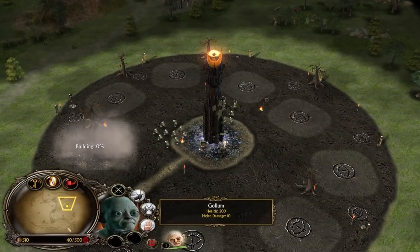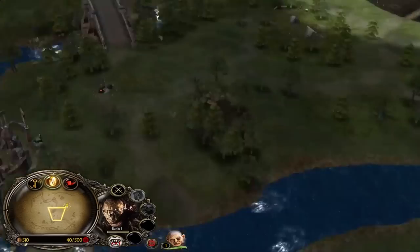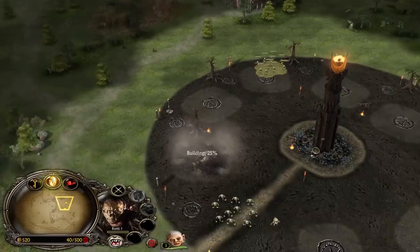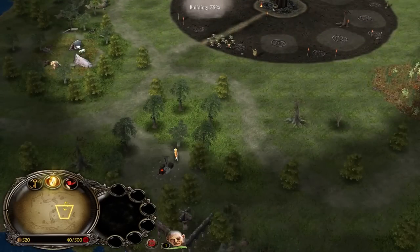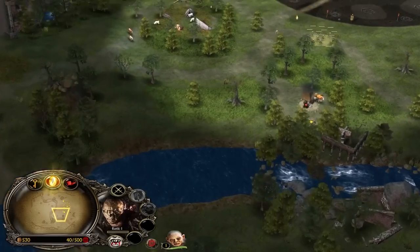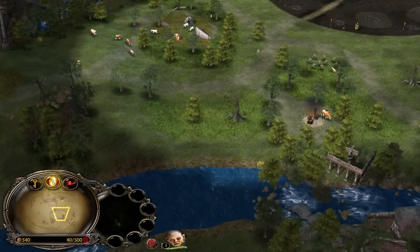So at the beginning we need to build up the Orc pit, that's very important, and also recruit the Q-team — Smeagol. Smeagol is a very good looking buddy of mine, just like my real life friends... no, my real life friends are not looking that good. Look at this Q-team.